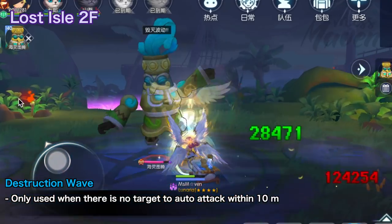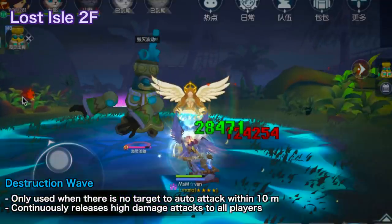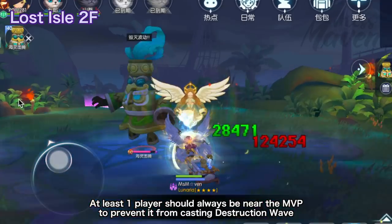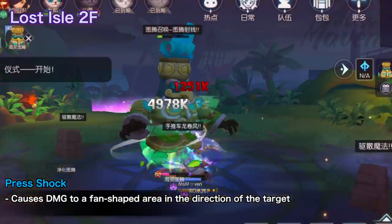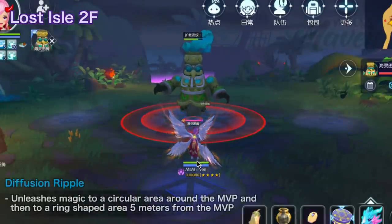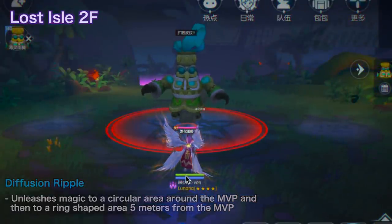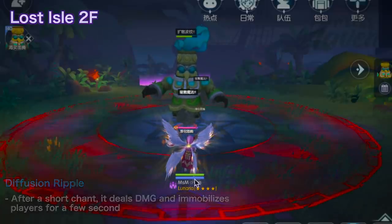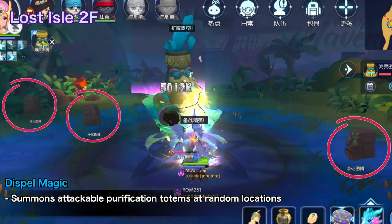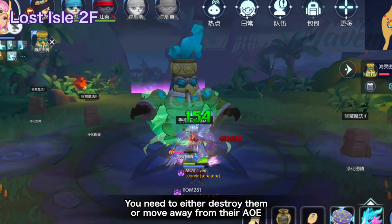Another skill is Destruction Wave, which the MVP only uses whenever there's no target it can auto attack within 10 meters. It will continuously release high damage attacks to all players. This means one member, preferably with a large HP pool, should always be near the MVP to prevent this skill from being cast. Every once in a while, the MVP also casts Press Shock, which is a fan-shaped shockwave that deals damage in the direction of the target. There's also Diffusion Ripple, which unleashes magic to a circular area around the MVP and then a terrain-shaped area 5 meters from the MVP — after a short chant, it deals damage and immobilizes players for a few seconds. Lastly, we have Dispel Magic, which summons several attackable Purification Totems at random locations. These totems can dispel the buffs of players around themselves from time to time, so you need to either destroy them or move away from their AOE.